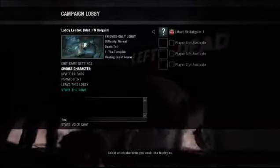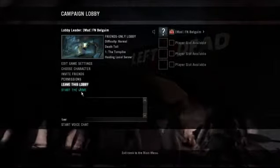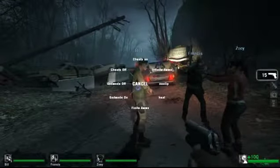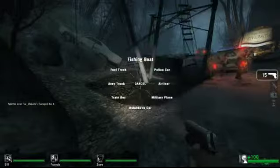Create the lobby. It's going to go back to Friends Only, and then just start the game. The game takes a little while to load. Then press J and click Cheats On, and then you can do anything now.